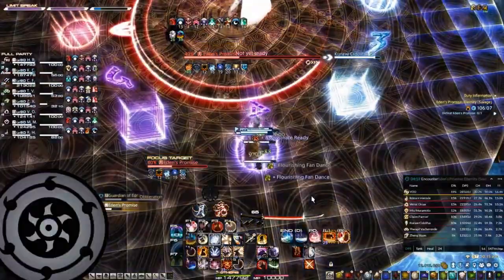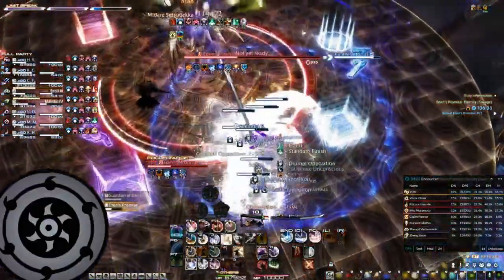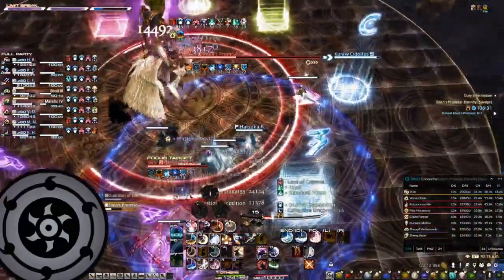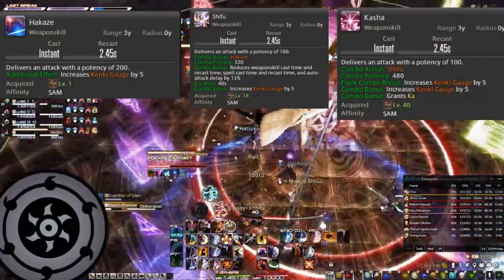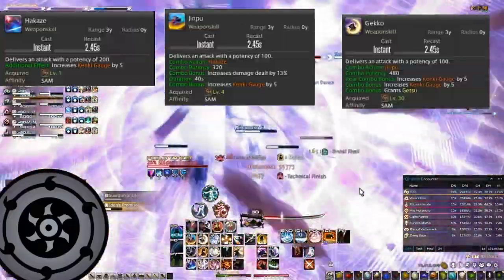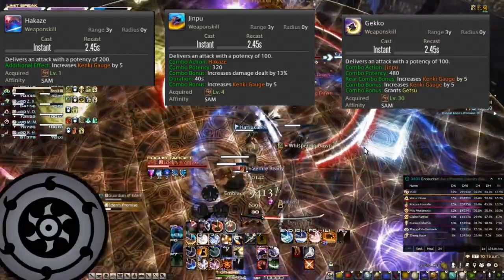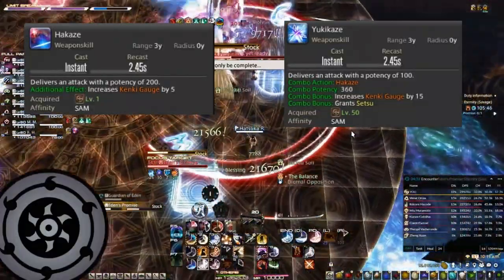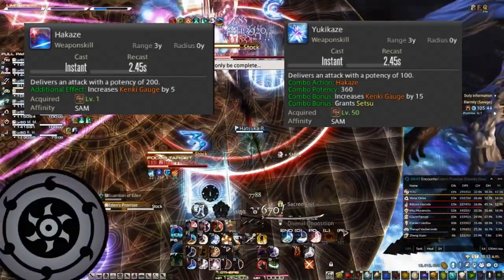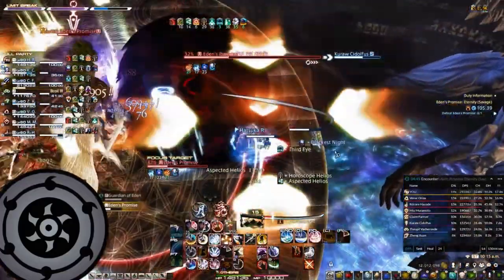To simplify things, there are 3 main combos of the Samurai. These are: Hakaze → Shifu → Kasha, granting you the Ka-Sen; Hakaze → Jinpu → Gekko, granting you the Getsu-Sen; and Hakaze → Yukikaze, granting you the Setsu-Sen. Each of these combos will grant you 1 Sen and allows you to execute 1 Iaijutsu.